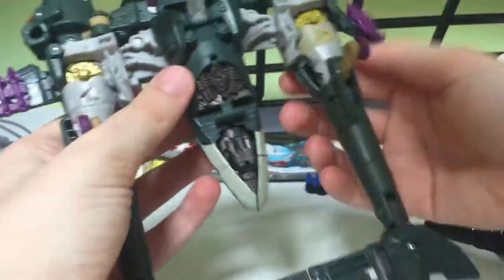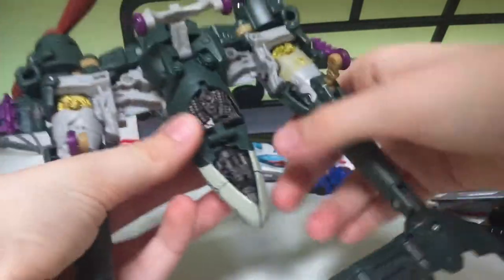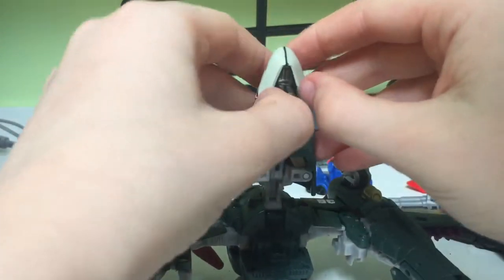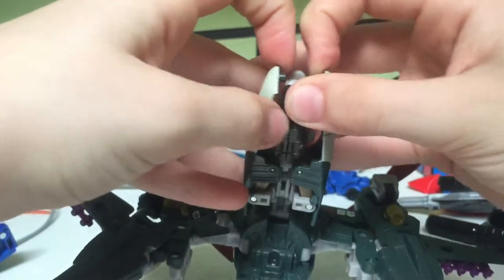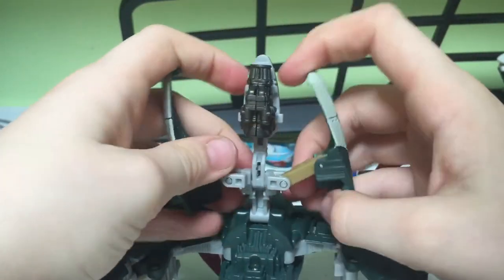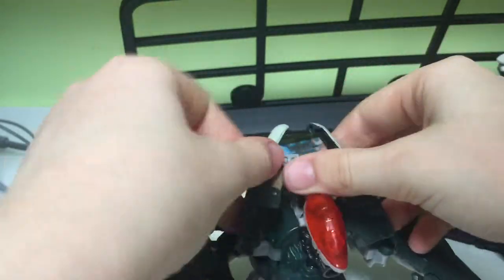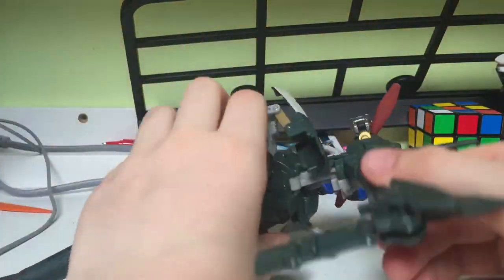You just kind of come down here and attach this. Then you want to get this little bit and just bring it up. Just kind of split. Then you bring this little bit and bring it down like this. All right, so that's your backpack there.